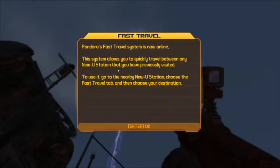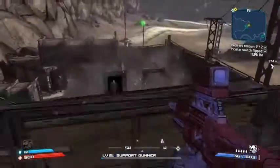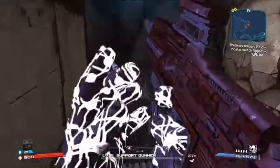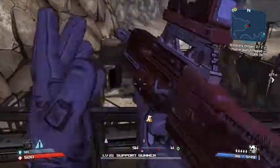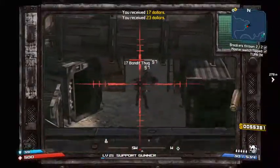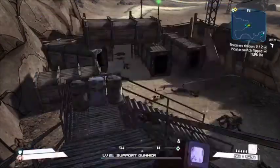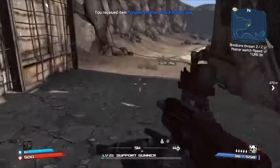Pandora's fast travel system is now online. Are you guys just chilling in there? More enemies — engaging them. Should have a shield — mine's only 61 so not that helpful, but it does help regen my hull. Fast travel system working — very nice.